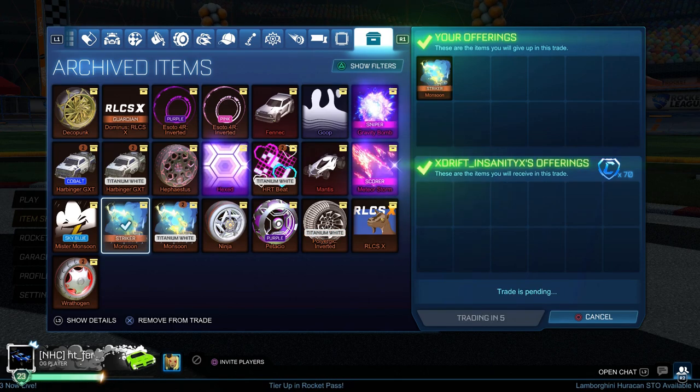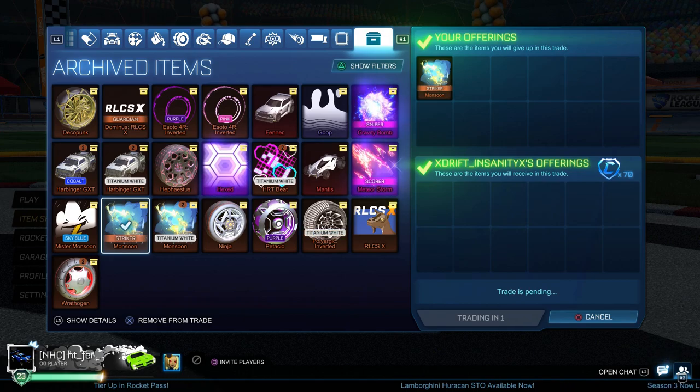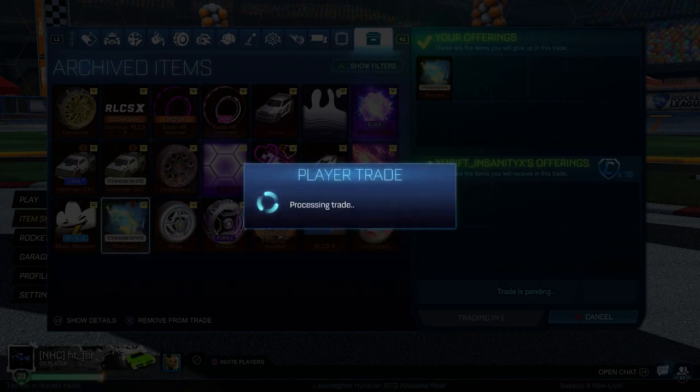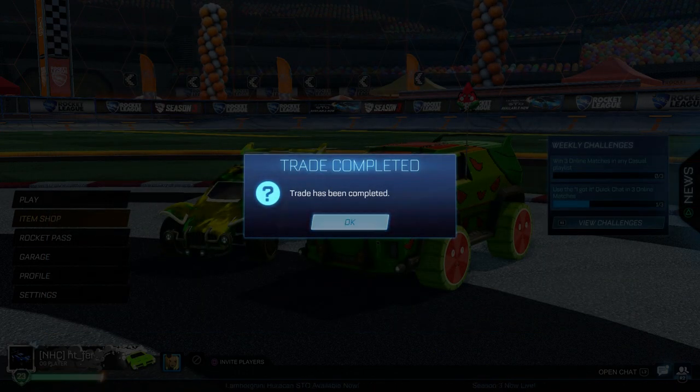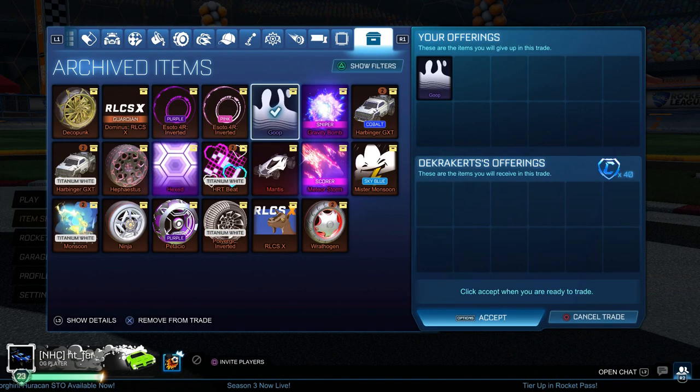Now I'm selling this Striker White Monsoon. I got this in the first episode as part of a 10 credits for 24 limiteds deal, getting an easy 70 credits out of it. It took me a while to sell, but I'm not complaining — just a cheeky 70 credits.